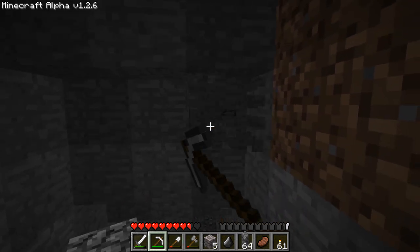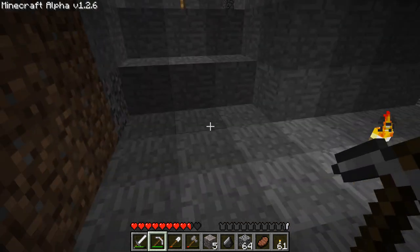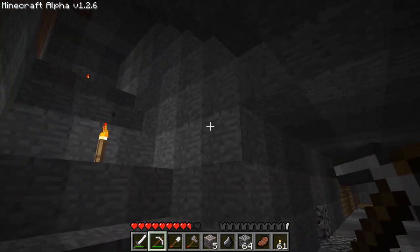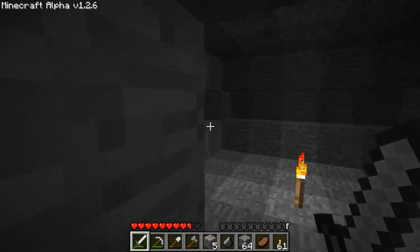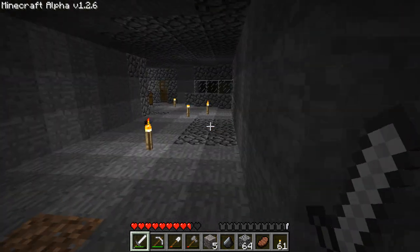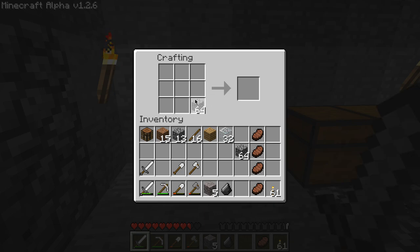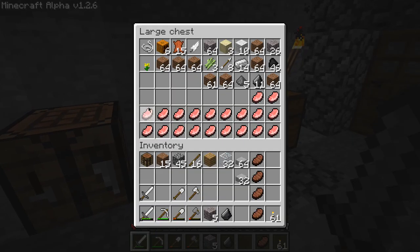We can still have normal stairs though. Looking nice. And then not sure what we're going to do with that then. Still going. If we go here then we can make some slabs, because we need more for the farm and also more in general, because they're nice to use. I don't think we're going to need much more cobble - we'll take some dirt I guess. Put this away, get rid of that.